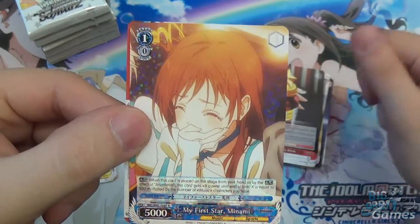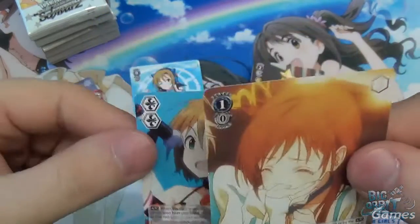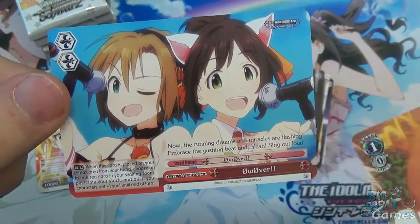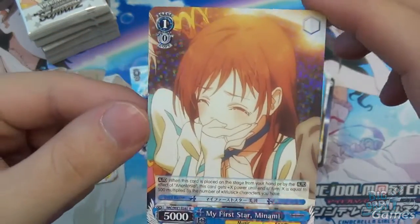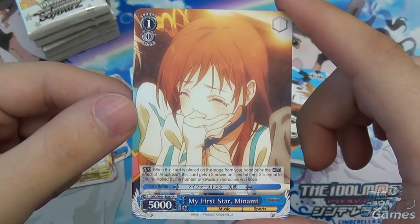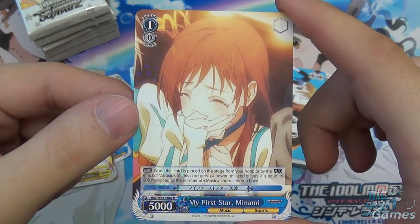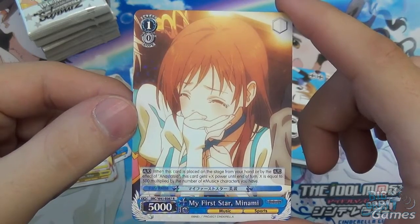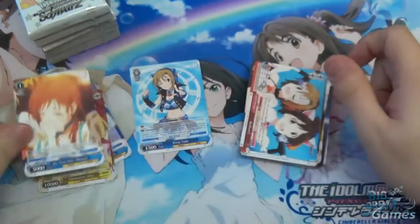We have My First Star Minami as the rare. So it's a level one, costs zero, 5000 power. When this card is placed on stage from your hand, or by the auto effect of Anastasia, this card gets plus X power until end of turn — X being 500 multiplied by the number of music characters you have. So it could be a nice little boost for a level one character.